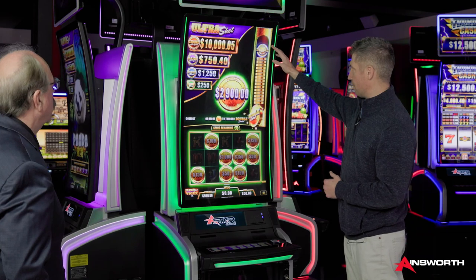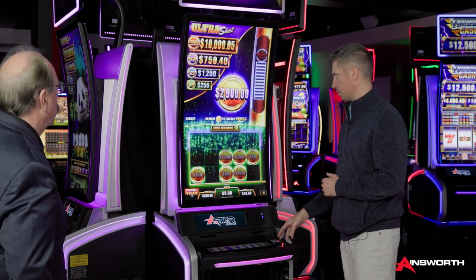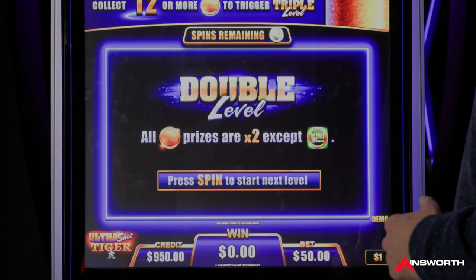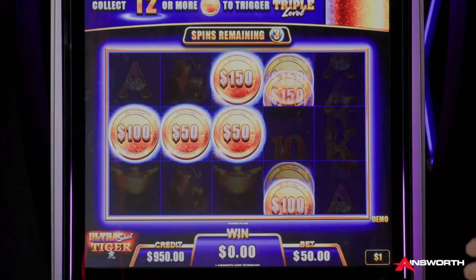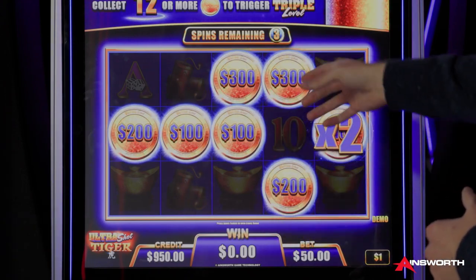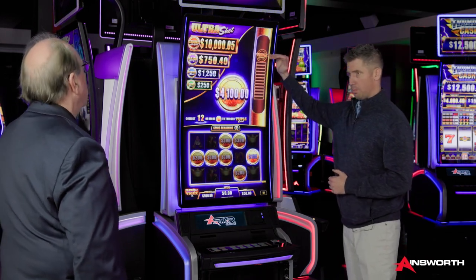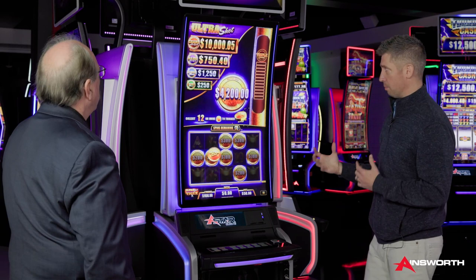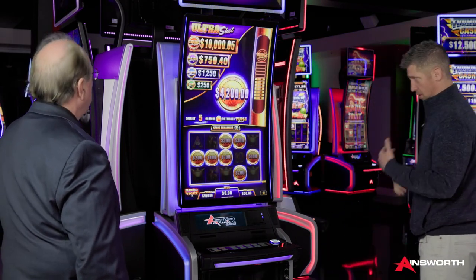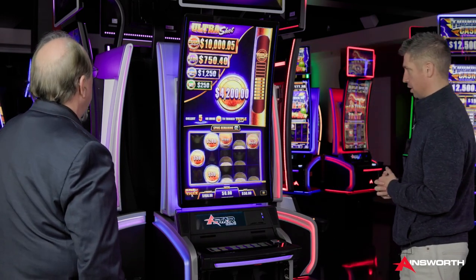Then you will go up to a double level. If the player is lucky enough — as we are here — the prizes will be doubled in the second level. So in the first level you're collecting all these prizes, and now showing the double level, doubling all the prizes. Continuing to multiply these prizes, you gather this award and try to get up to a triple level. If a player gets to a triple level, they will be chasing that grand jackpot. There's a ton of anticipation in this hold and stack feature.